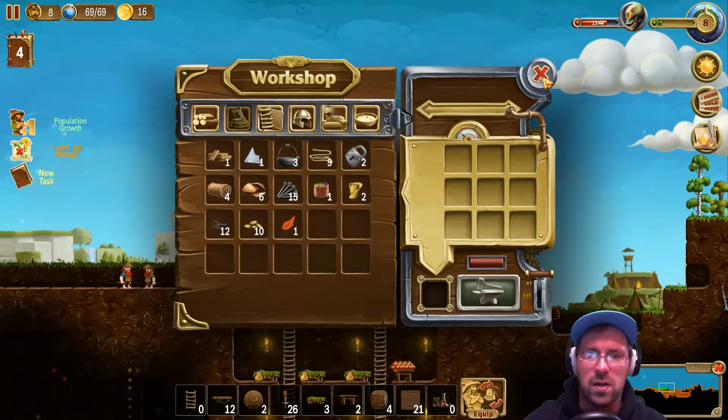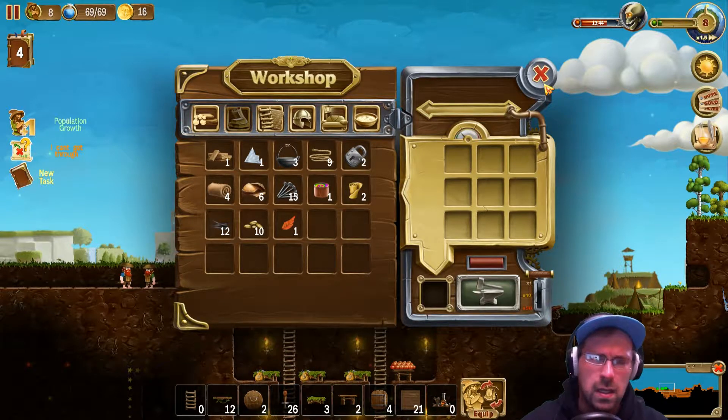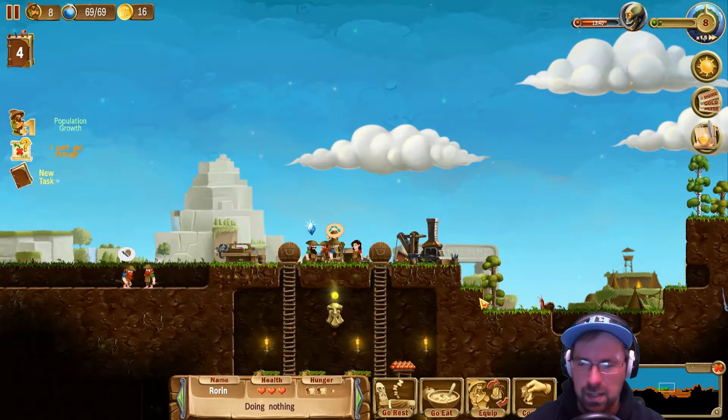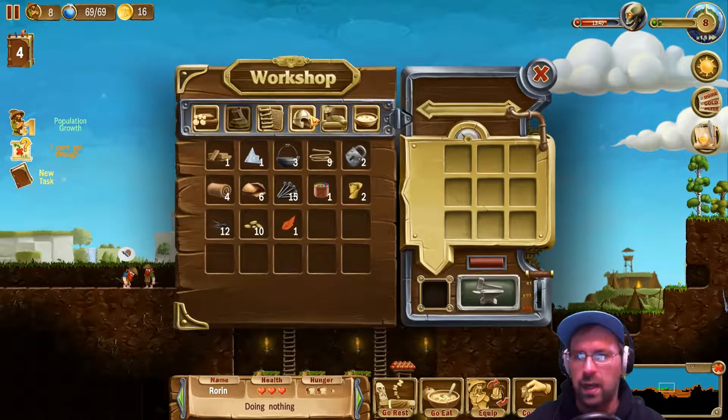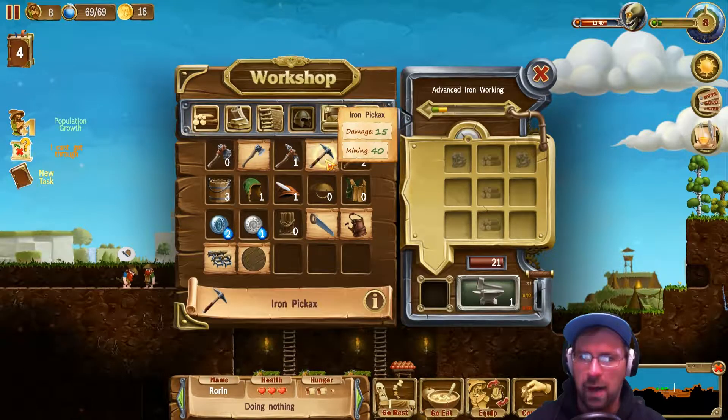Okay, so we now have a new friend. Hopefully it'll help. By the count, we have 13 minutes and change until the second horde, so let's see what we can do for getting better prepared for that. Let's go to inventory. We gotta forge here. We're going to go and do iron pickaxes.